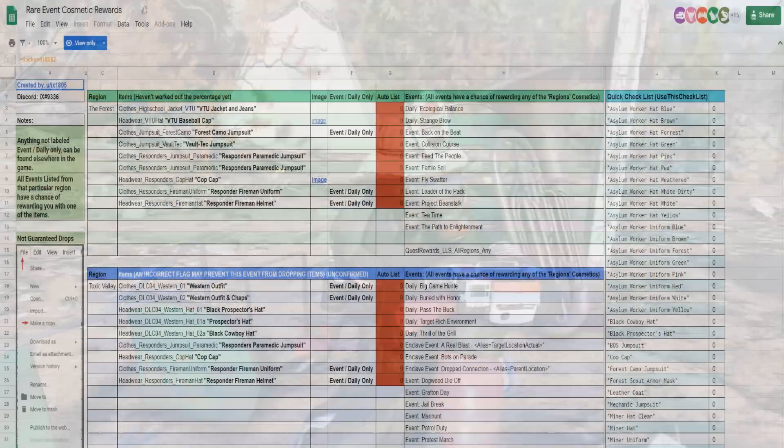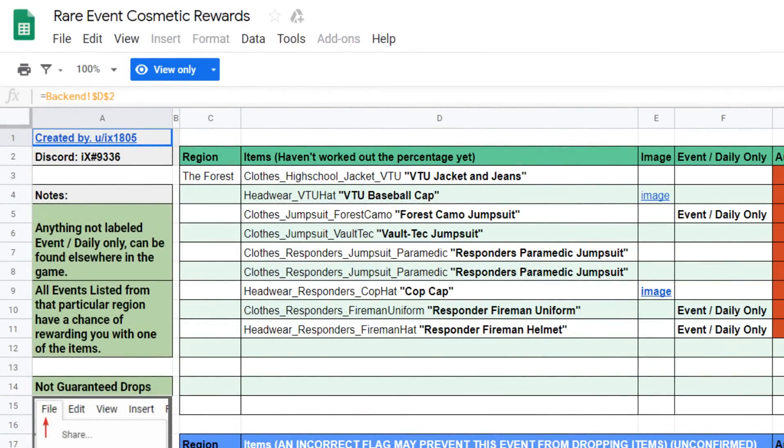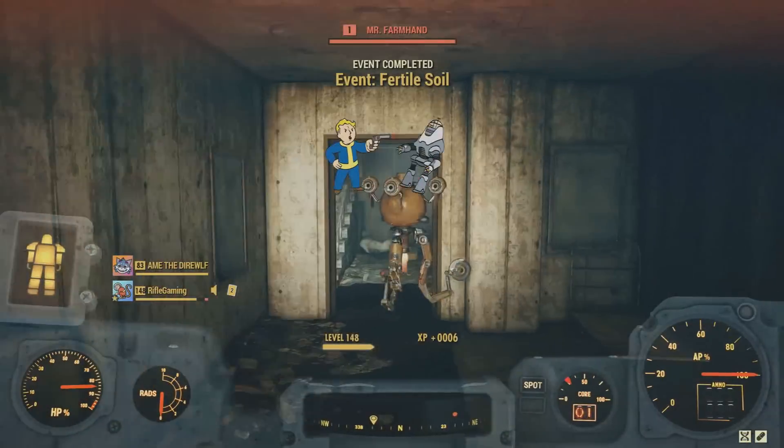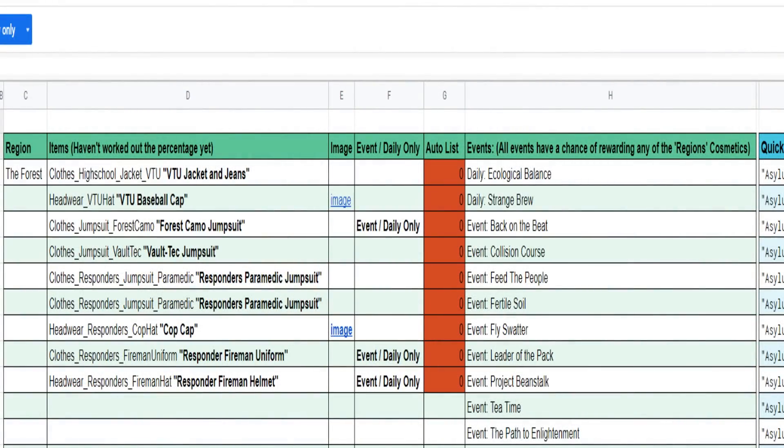As you can see with this amazing spreadsheet, looking to the left-hand side it's noted that anything not labeled event or daily only can be found elsewhere in the game. And all events listed from that particular region have a chance of rewarding you with one of the items. So yes, some of these can be found elsewhere besides just events or dailies.